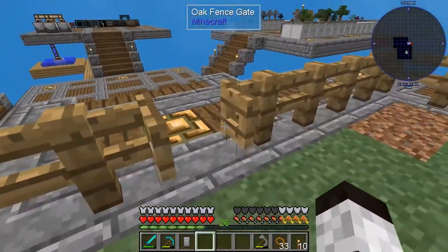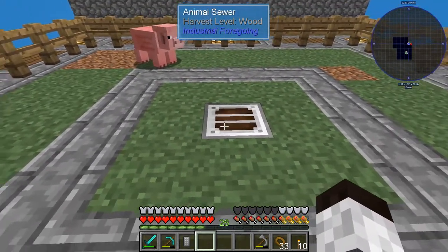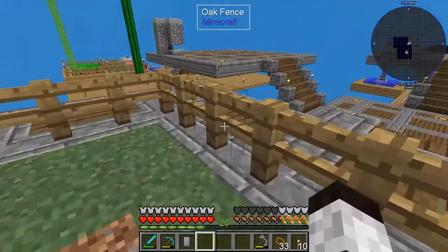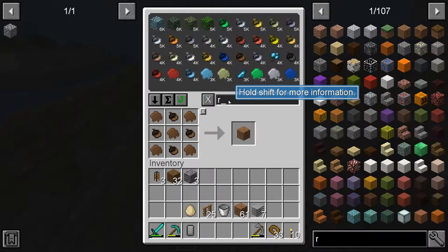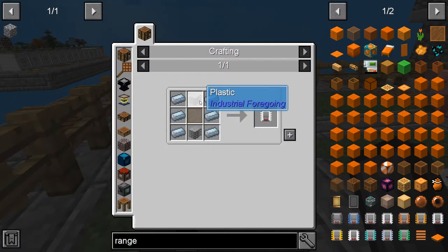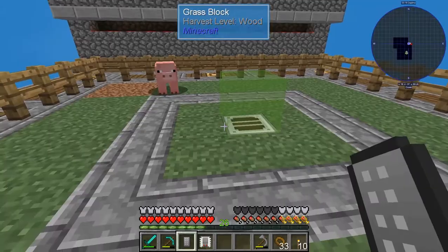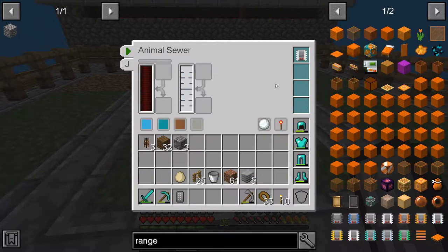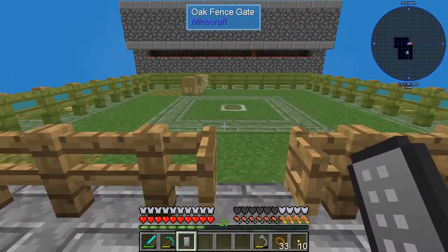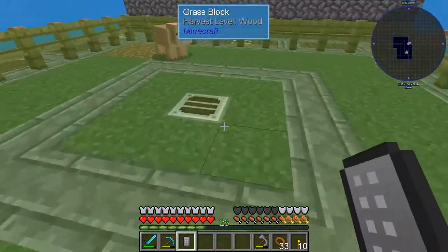Now if you look at this device here and go into it, it needs power — we still have to get power to it. We also need some add-ons; we really would need to get a range add-on. Range level four I think would work. Range four takes tin and plastic. Now if you look here you can say 'show working area' and it only works in that small area. I'll turn that off, put this add-on in, and now you can see it works for the entire area — it will be gathering up sewage from all the animals in there once it has power.